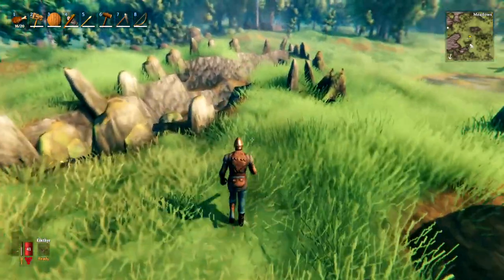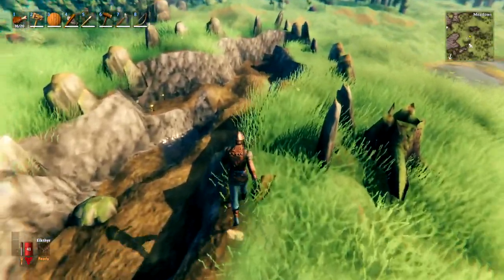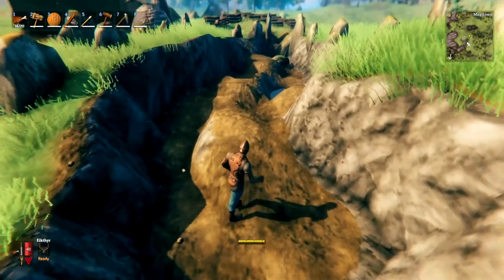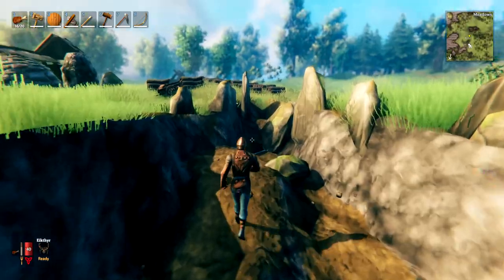Once you have a pickaxe, you can find buried treasure and bones. When you find a stone arrangement in the shape of a ship, dig it out to find a chest with treasure inside, and as you dig you'll also find skeletal remains which give you bone fragments.